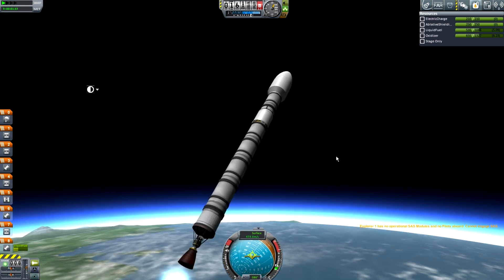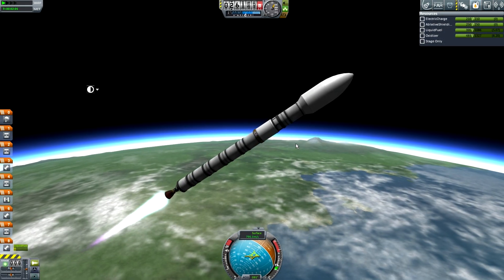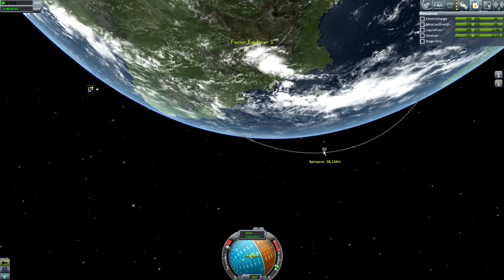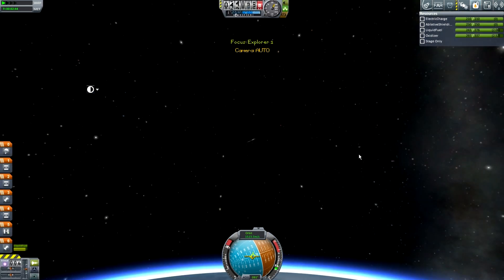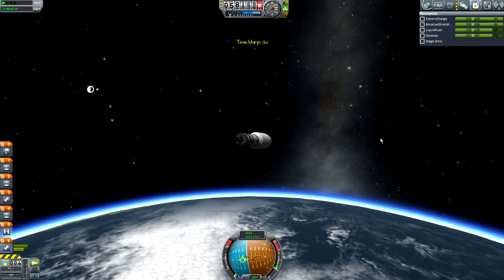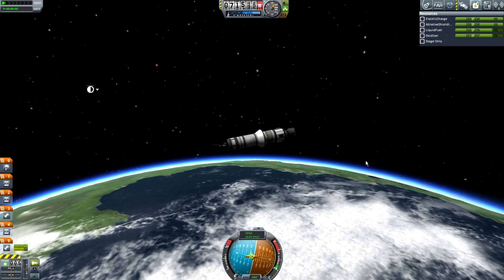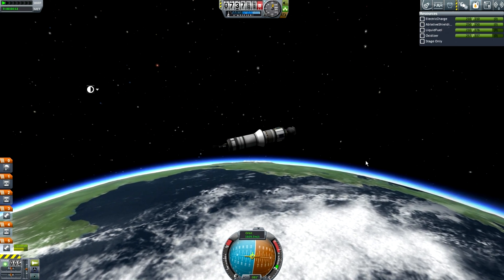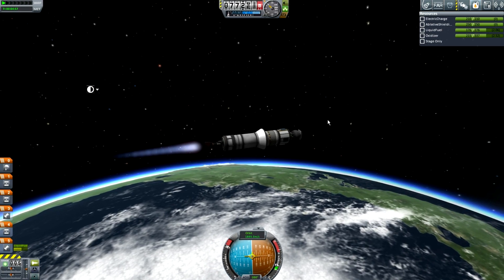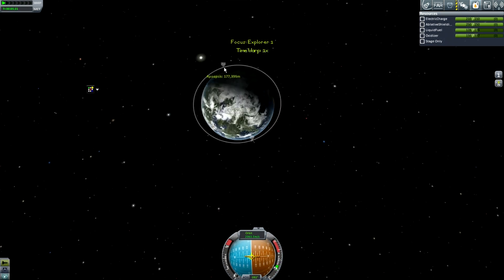I'm going to bring this probe back because I want all the science. The first objective for going to the moon is to return or transmit science from around the moon, and I've been paid 14,000 in advance with 9,000 for each goal. I have no SAS as I did not realize, because that reaction wheel is not SAS and I have no crew to control this, so I have to do it manually — it was stressful and terrible. This is exactly 30 parts and weighs 17.9 tons, so I'm getting to the limits of what I can do with my current facilities.